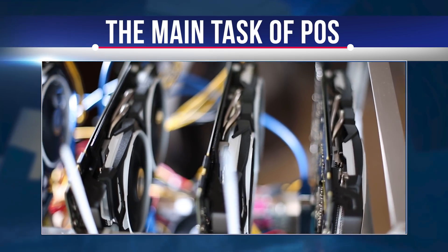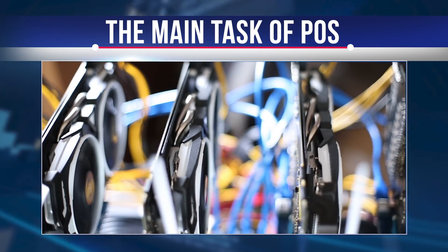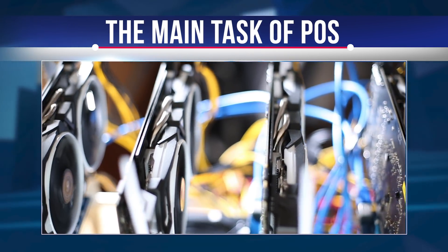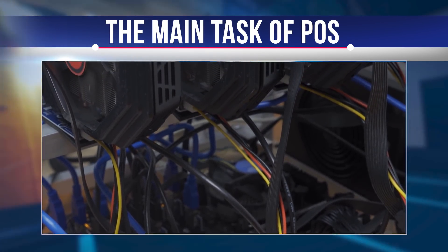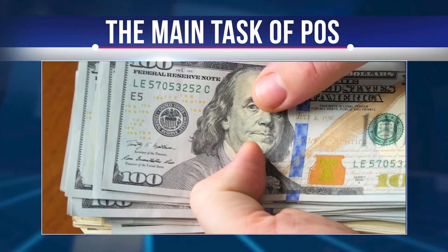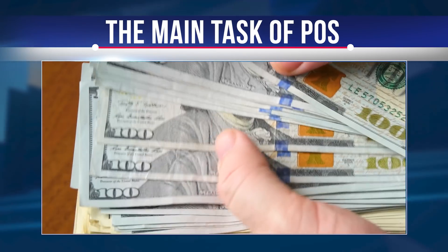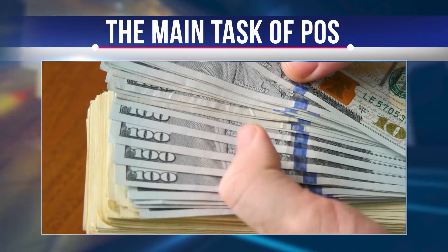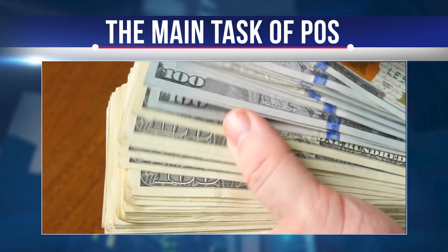Compared to its direct competitor, the proof-of-work algorithm, there is no load on the power of the miner's computer. This is the reason why participants of the system are called forgers. They receive remuneration in the form of a certain percentage of the commission for performing the procedures. The amount of profit is calculated based on the age of the coin — the total number of coins is taken and multiplied by the time they are held by one user.